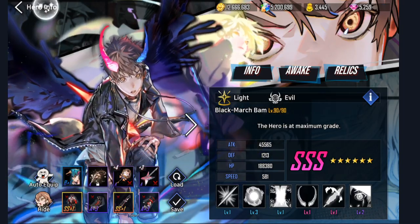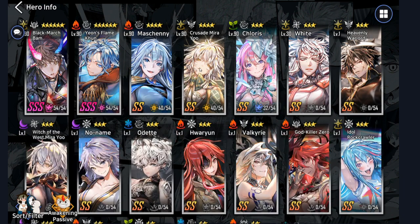I honestly was never going to Triple S him because I wanted to Triple S Crusade Mira. But if you guys watched my summons, you know what happened. I literally went live to do my summons. I did like 280 summons in total and got 0 copies of her. And then off stream, I did another 320 summons and I only got 2 copies. So I'm not going to be Triple S-ing Crusade Mira, just because I didn't get lucky on it. But Bam, I had him already at 6-star, so I just had to get the SSS materials to go ahead and get him to SSS, which I did.